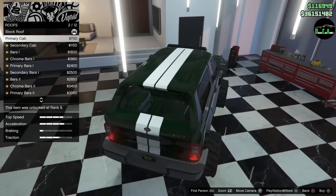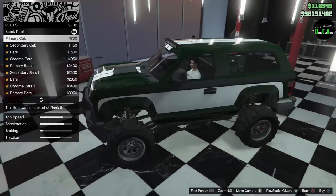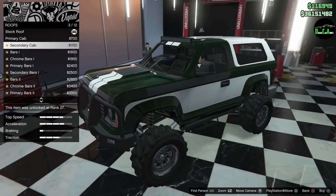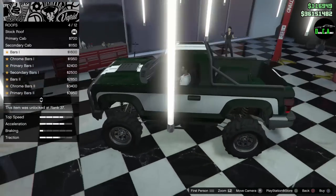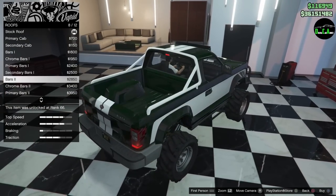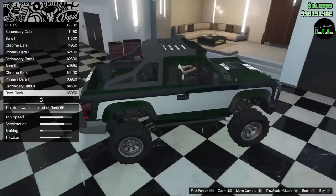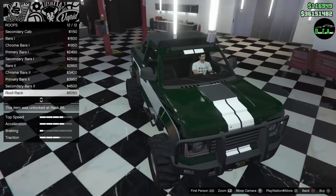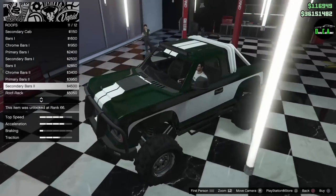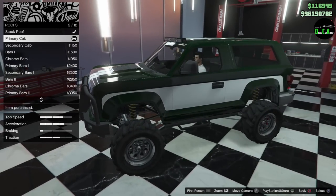And then the roof. Here you have the primary bed cap — this is what completes your Ford Bronco look. Then you have the secondary bed cap, which also looks cool because it separates the colors. You also have the bars — all very similar to the Sand King — and then the roof rack, which is actually pretty cool. I'm going for the Ford Bronco look, so I'm definitely going to put the primary cap on.